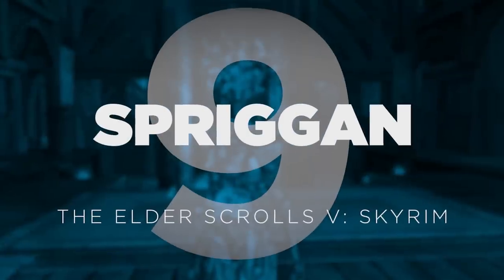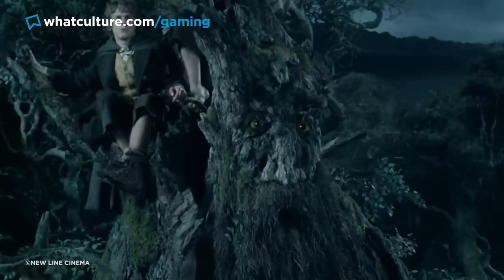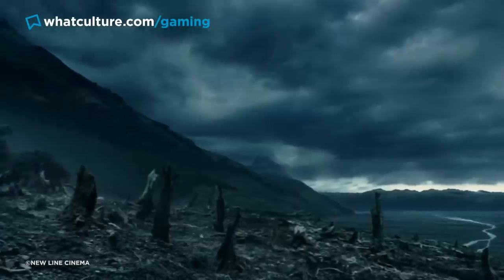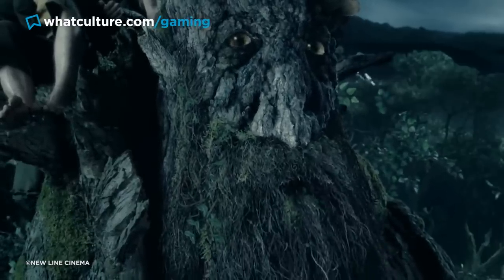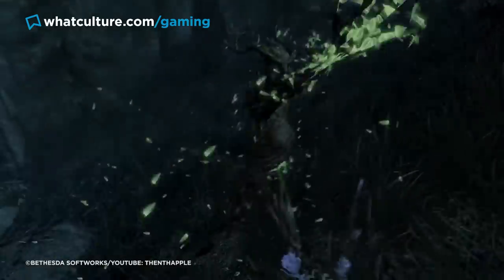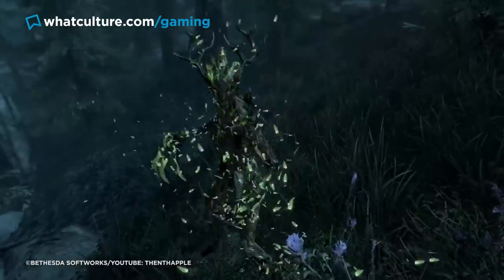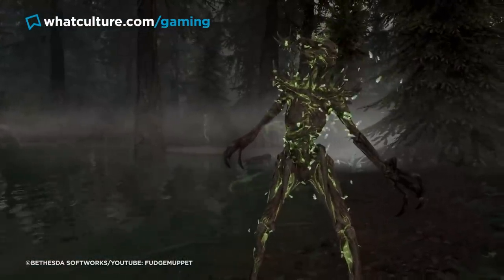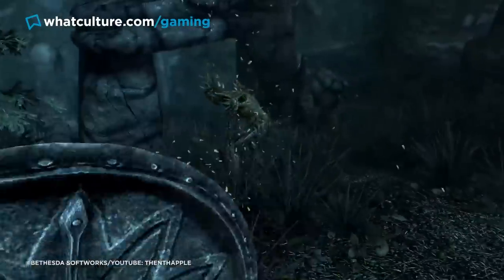9. Spriggans — The Elder Scrolls V: Skyrim. Nature's sprites are a high-fantasy staple, and whether we're talking about the Ents of Lord of the Rings or Dryads from Dungeons & Dragons, these benevolent, peaceful, often beautiful beings always make for enchanting encounters. Then we met Skyrim's Spriggan. The Elder Scrolls' take on the trope has the aesthetics down to a T, appearing as an elegant, flowing form of vines and glowing green bark — if only they didn't have the temperament of your average Doom Slayer.